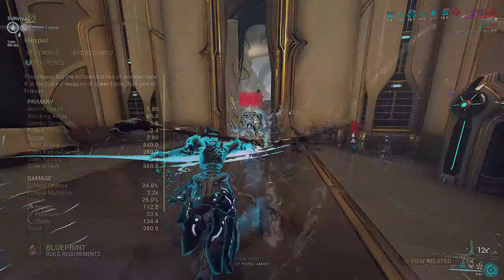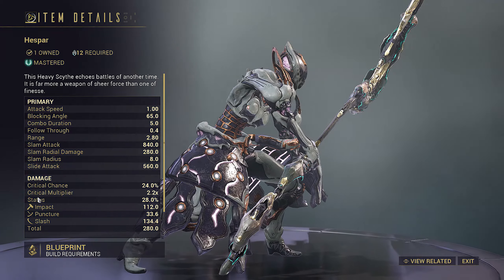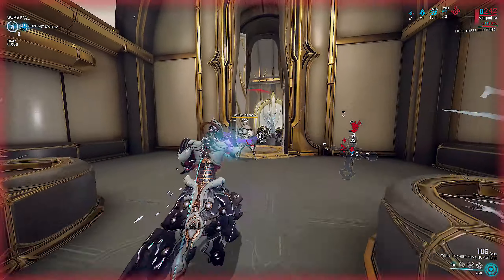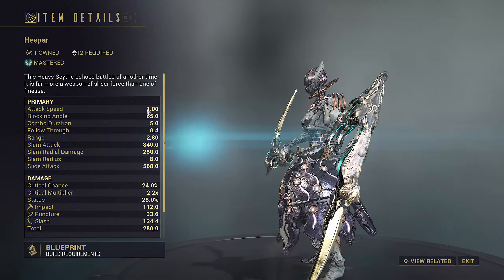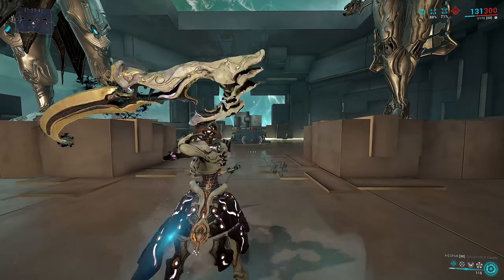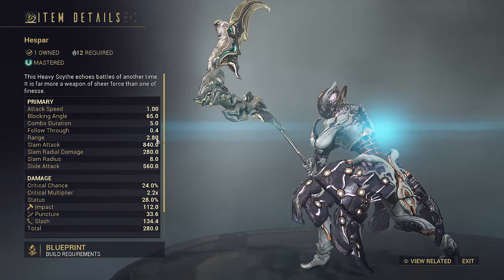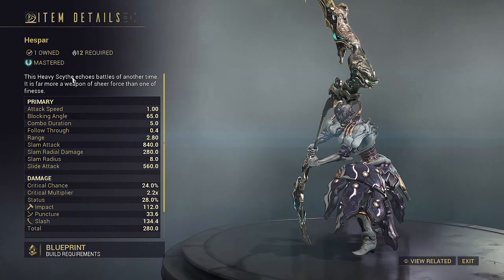Let's look at the stat breakdown. The Hespar has 24% crits, 28% status, with a 2.2 crit multiplier. There are no standouts, but this does scream hybrid weapon — solid stats we can work with that are above average. We're playing with 1.0 attack speed, which doesn't really mean anything since this is the only weapon in its class so far, but it will give us a picture of average attack speed on this archetype. It does only have 2.8 meter range though, which is somewhat concerning for a heavy scythe.